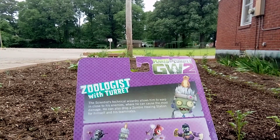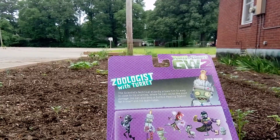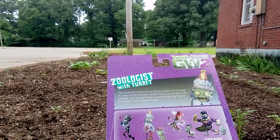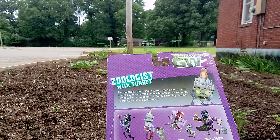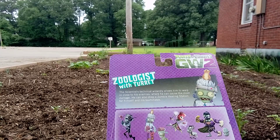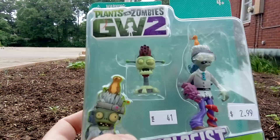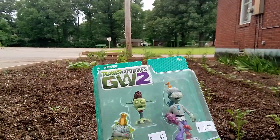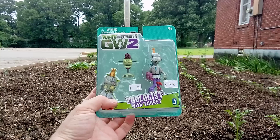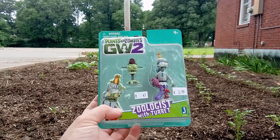He can also drop a zombie healing station for himself and his teammates. Also available as Captain Tedbeard with parrot, Rose with goat, and Super Brains with Super Beam. Visit plantsvszombies.com — Plants vs. Zombies Garden Warfare 2, Zoologist with Turret.